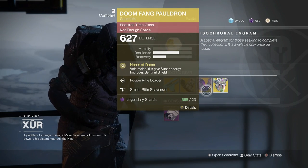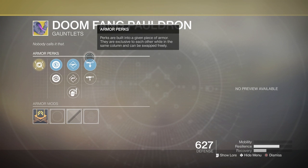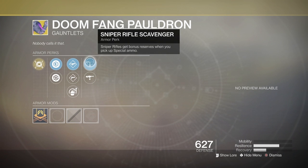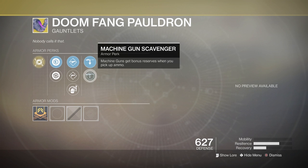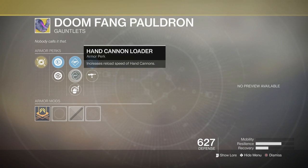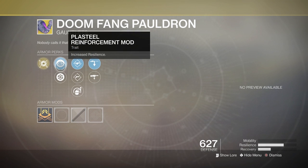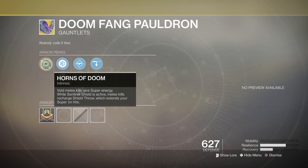The Doom Fang Pauldron for the Titan comes with Sniper Rifle Scavenger, Machine Gun Scavenger, Fusion Rifle Loader, Hand Cannon Loader, Impact Induction, Restorative Mod, and Plasteel Reinforcement Mod. The main perk: Void melee kills grant Super energy, and while Sentinel Shield is active, melee kills recharge Shield Throw, which extends your Super on hits.